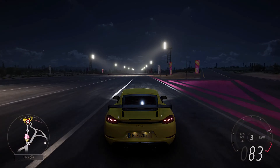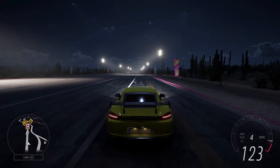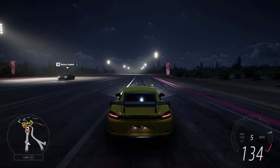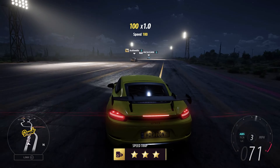Here we are at the drag strip, so let's see what this car can do before we hit the speed camera, and then we'll go around the track where it's going to be at home the most. It gets off the line really, really well, and as you can see, it is no slouch.